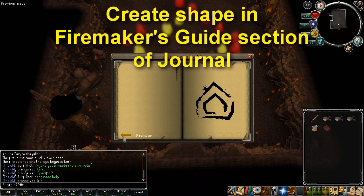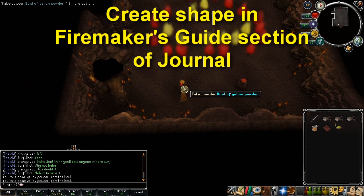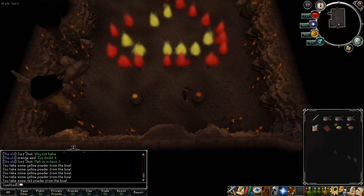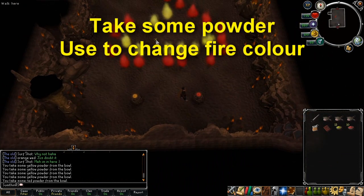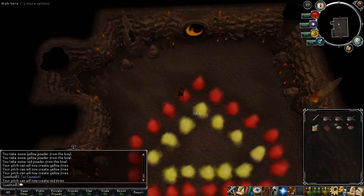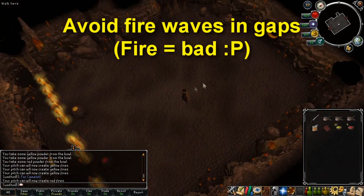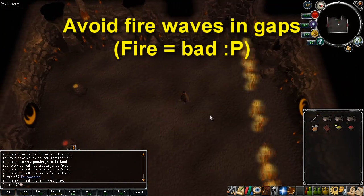Read the Fire Makers Guide in the journal again to see which shape you'll need to make next. This time you'll need to use two different colours when lighting fires. At the entrance to the room are two stands with red and yellow powder. Take some of each coloured powder and use them to complete the puzzle. After you've completed the puzzle, there'll be waves of fire coming at you from across the room. Stand in the gap in these walls to survive and move on.